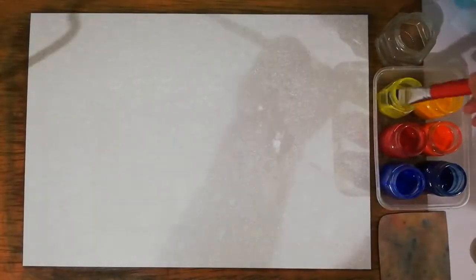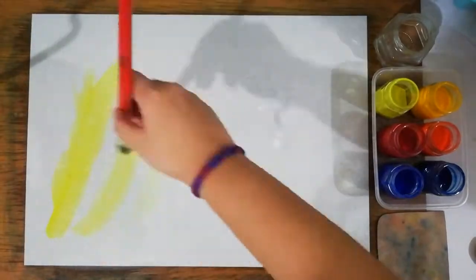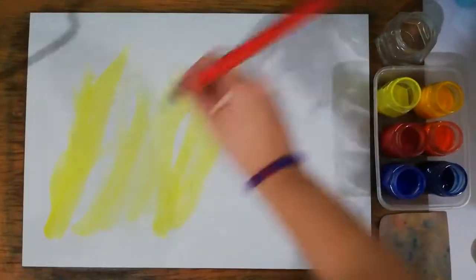Good morning! Today we are painting Sigurd as Gunner at the House of Flame, and we are going to start with a wall of flame surrounding the tower.